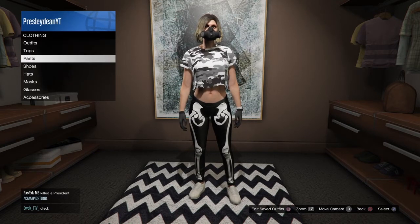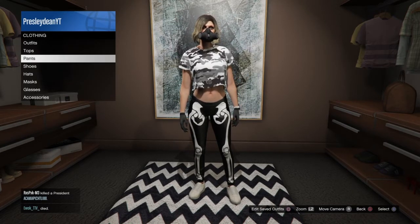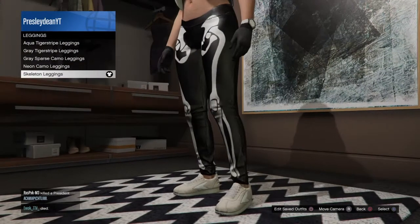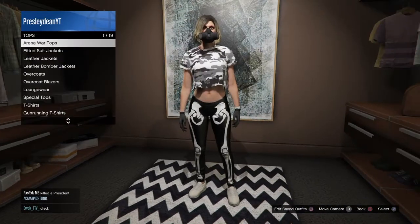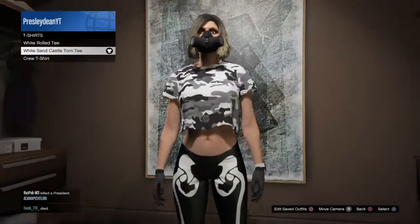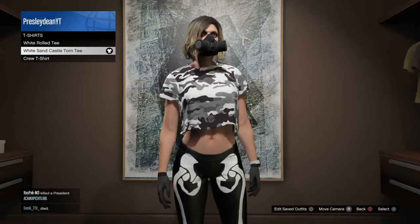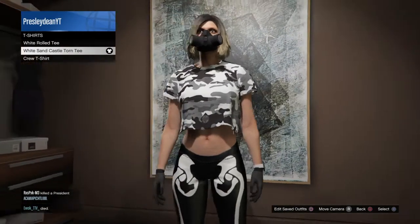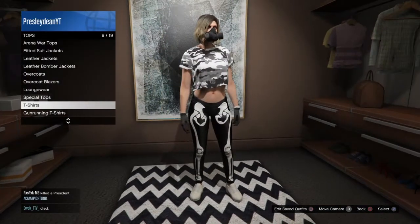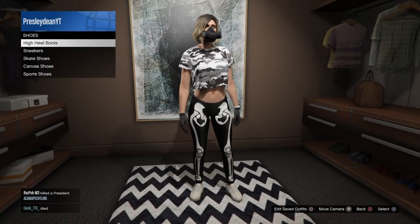Outfit number three — go to leggings and put on the Skeleton Leggings. Then go to tops, go to T-Shirts, and put on the White Sand Castle Torn Tee. It fits the outfit pretty well, that's why I put it on. Then go to shoes and go to sneakers.